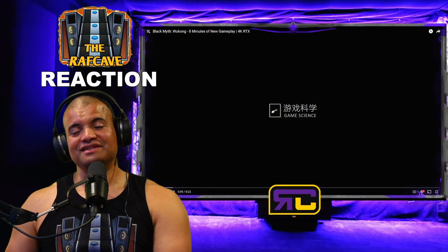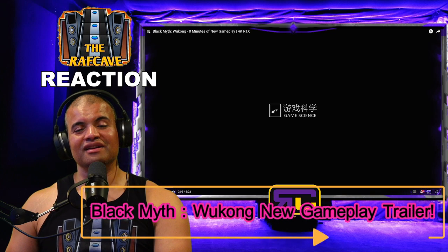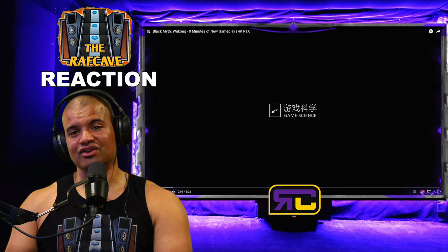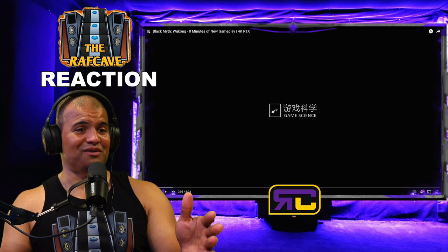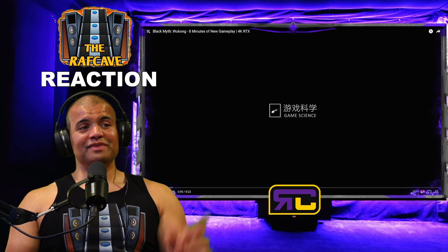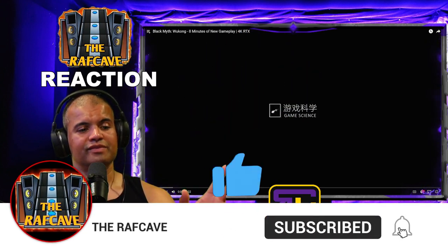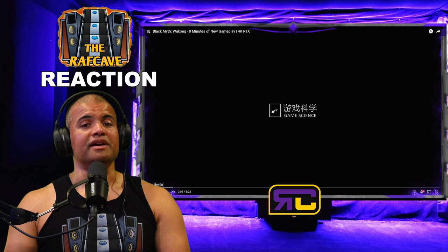What's up, Raf Gang! Welcome back to another reaction — this incredible game I'm so excited for: Black Myth: Wukong. This is a brand new eight-minute gameplay trailer in 4K using NVIDIA ray tracing and DLSS, so they're adding some enhancements to the already incredible graphics. I'm pretty sure the NVIDIA stuff will be on PS5 and Series X depending on what console it comes out for, whoever gets the rights to distribute it. If you didn't check it out, I did a live reaction to six minutes of cutscenes and it was beautiful — full-blown movie. Alright, without further ado, let's check out the gameplay!